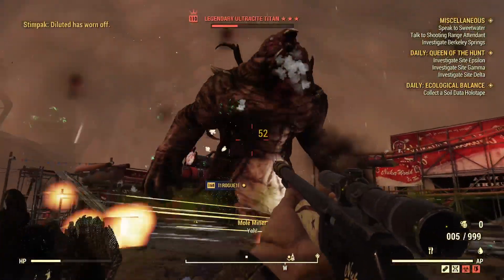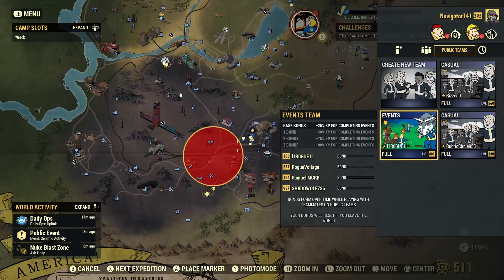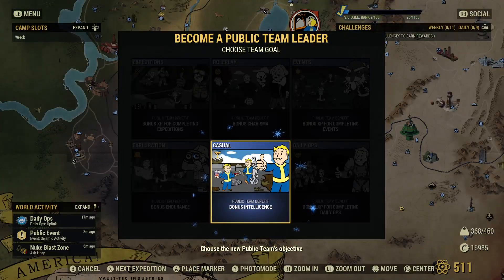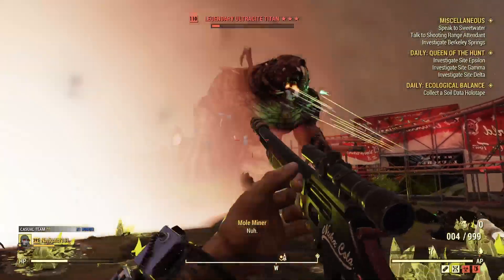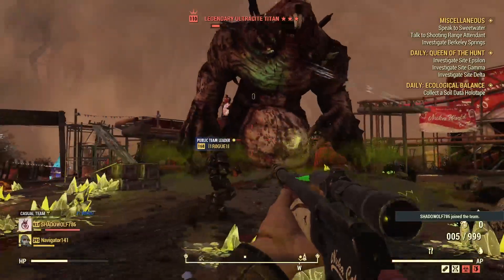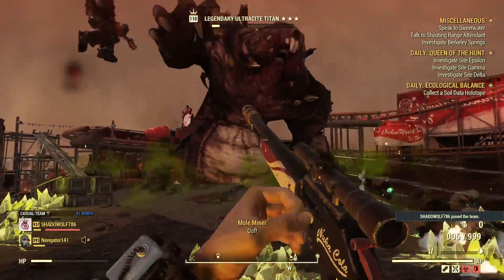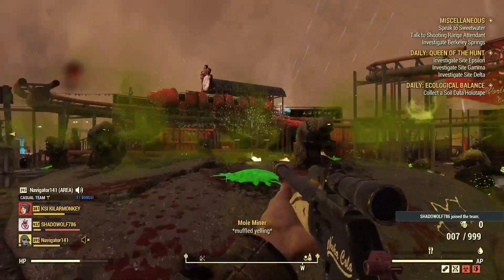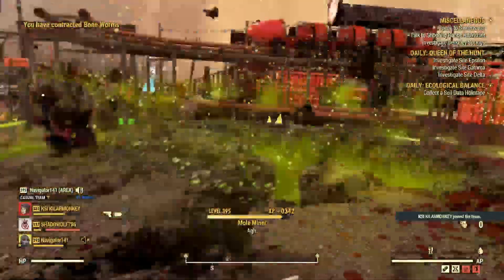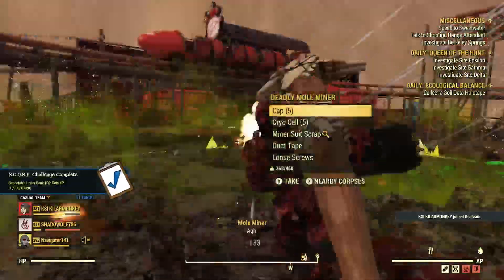I should hop on a team real quick since I have that perk on. I'll start my own, so if people join, that's going to help me out with the Inspirational perk that I have maxed out — that'll help me get a bunch of XP. Hopefully some people join. Oh, there we go — Shadow Wolf. Awesome! So, nothing too crazy here. You're going to be using this mostly on the boss, and then you can use the Molrat Bat on the Mole Miners and the Mole Rats that spawn, because I believe this does more damage to Mole Rats too.